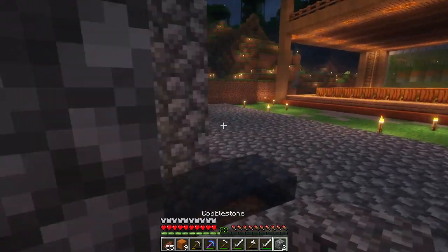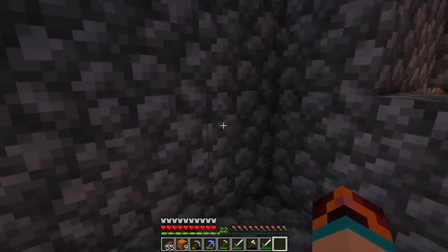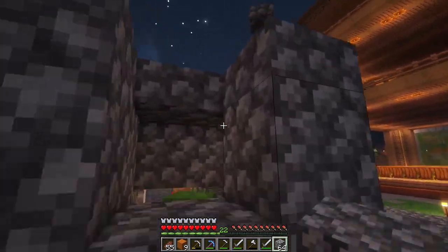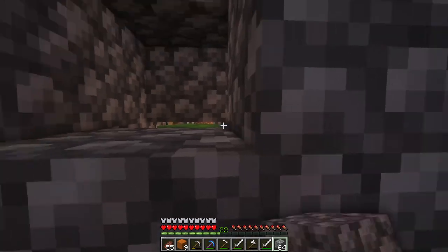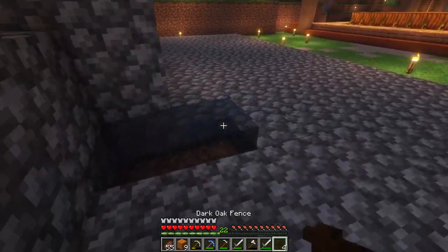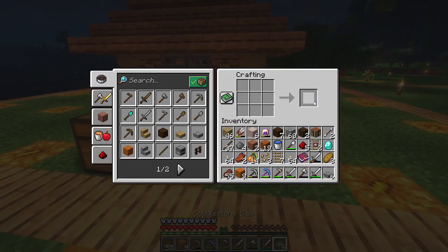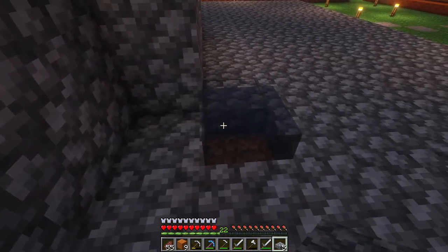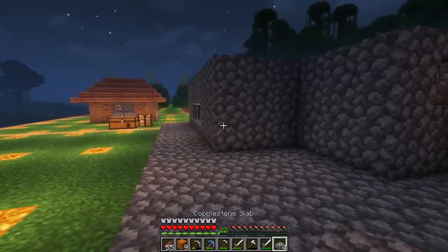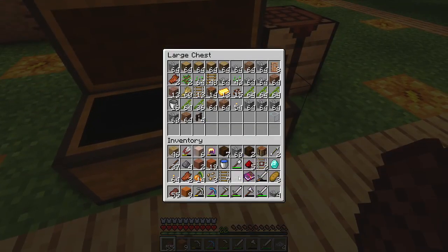This is actually a Naruto name. There we go — an iron golem just spawned and fell down, fixing the problem. I need to make myself some slabs to fix things here. The iron farm is now back in business.